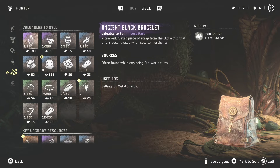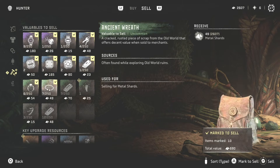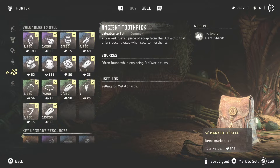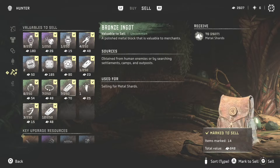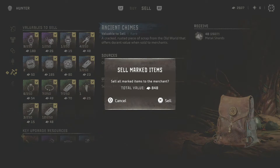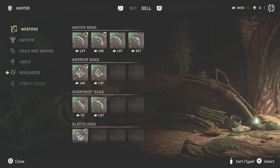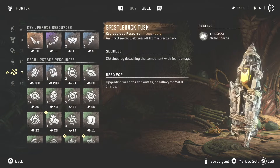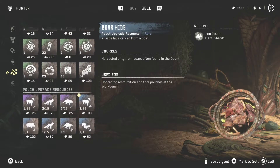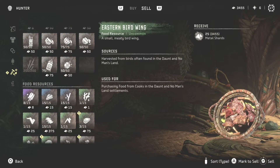Okay, valuables to sell. And these all just sell for metal shards, right? Good. Clear all the exclamation marks again.